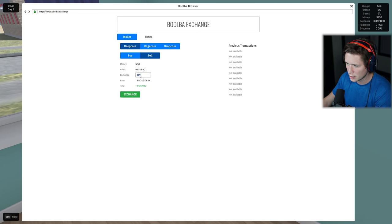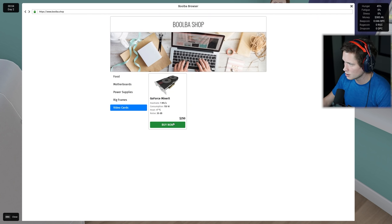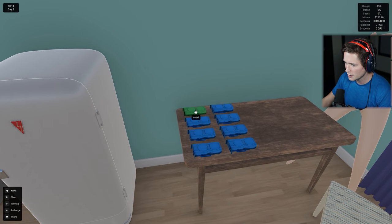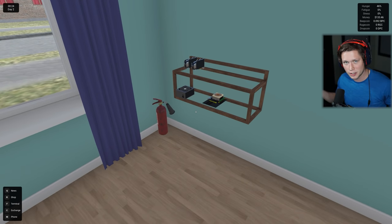I want to sell 0.852. We're going to make $130. Obviously that's exciting. We're going to be able to eventually go in here and buy another $250 graphics card, which we already can. That's going to put that there and then boom, all of a sudden we're mining Bitcoin even faster.